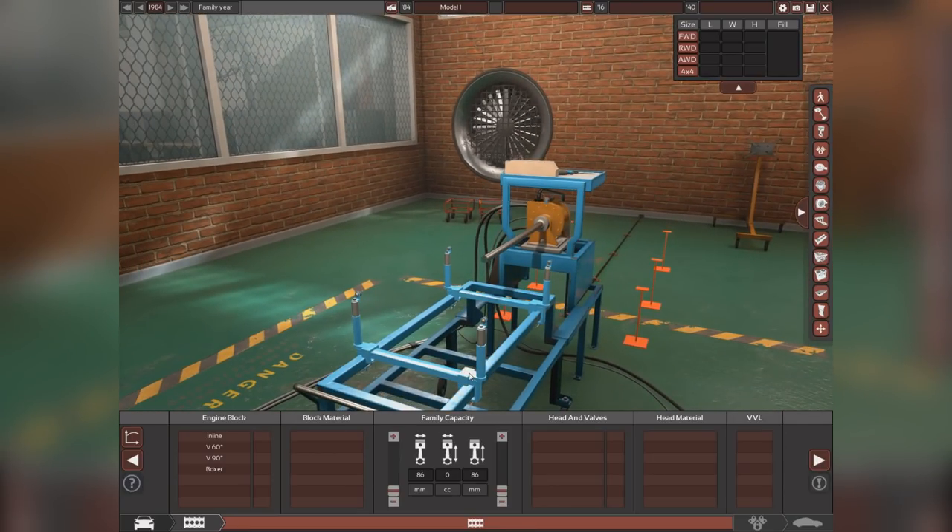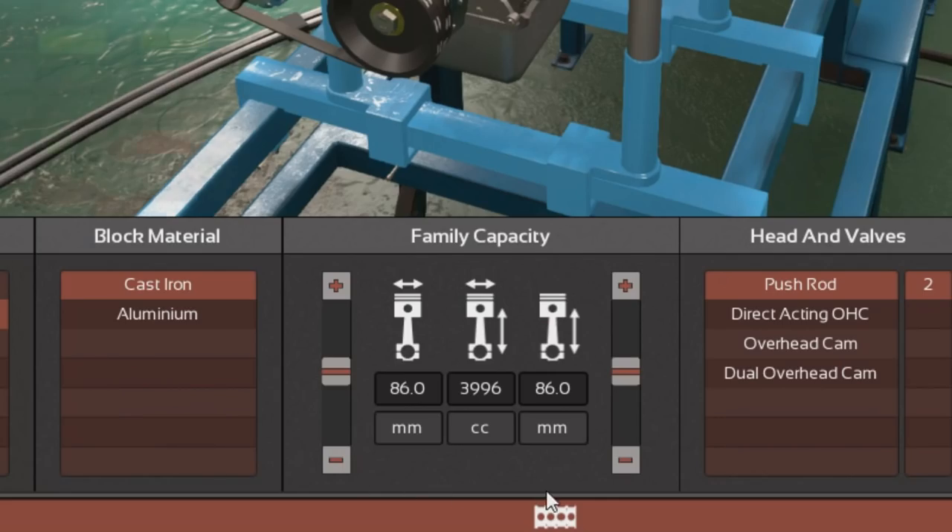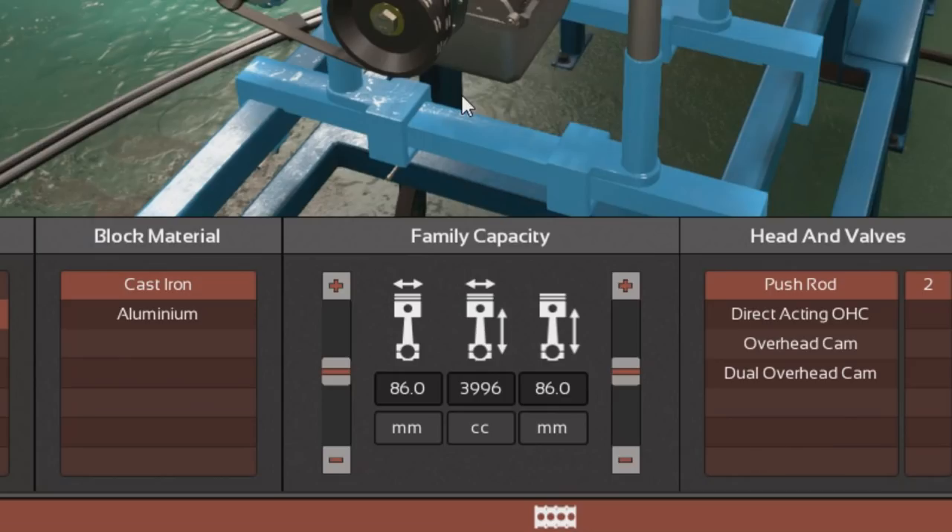Next part's the engine. Because we want this car to kick ass, we're going to give it a V8. Because we want that V8 not to suck, we're going to make it American. Because we're going to make it American, we're going to make it out of Stone Age materials. Here's the most important part, where you pick the bore and stroke of your engine.